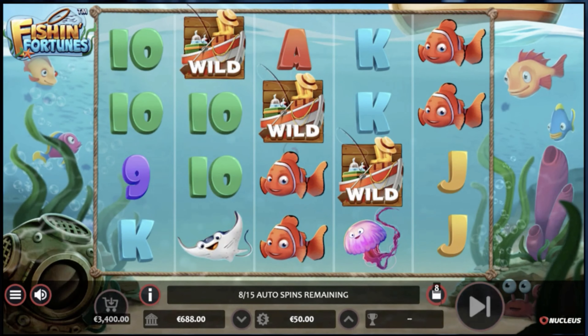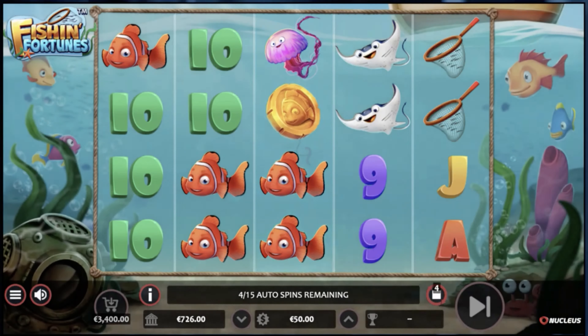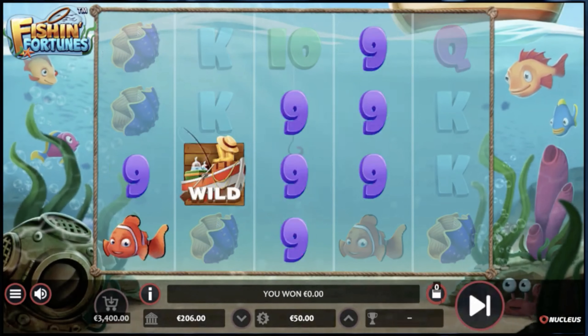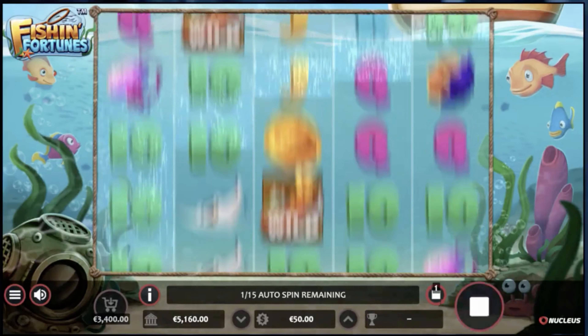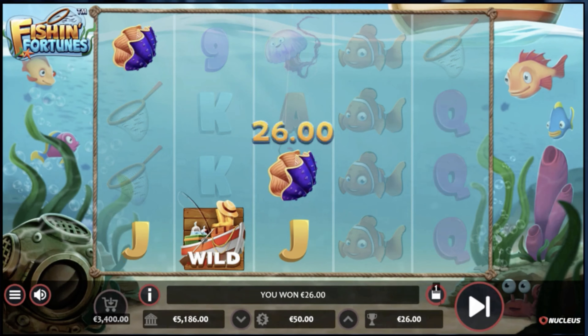The design here is more Pixar than Piranha 3D, which is a relief. The game backdrop is basically Finding Nemo if you were a gambler. There's even a rusty copper bonnet and a curious crab — probably named Sebastian — hanging out. The boat symbol acts as a wild symbol, so it's a bit like the captain of your financial fate.